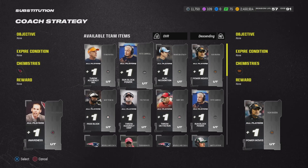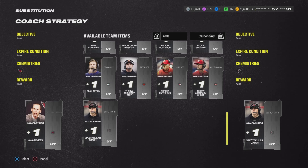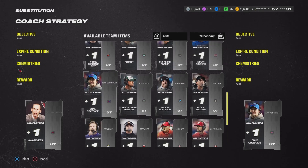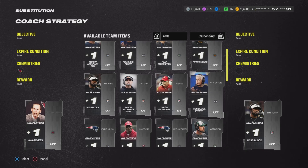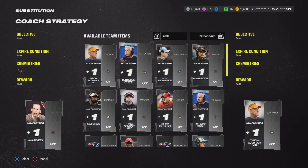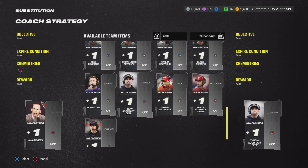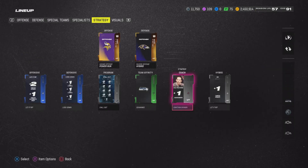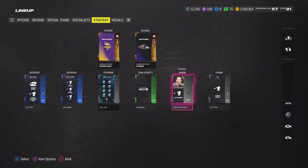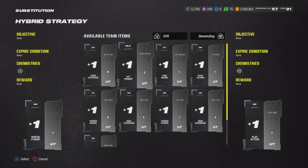This also saves you two spots on your team. I'm using Awareness because when you add play action and run block, it affects the whole team. I feel like what's better to affect the whole team than awareness? They don't have a catching-specific strategy item, but if they did, that could help DBs catch the ball. Spec kits also help with spectacular catch. Awareness affects the whole team — offense and defense — which is why I like it.